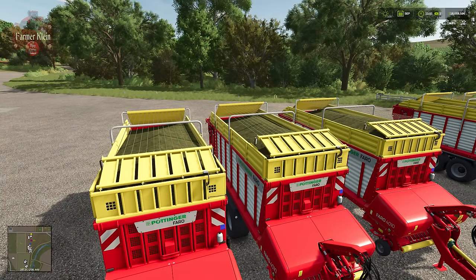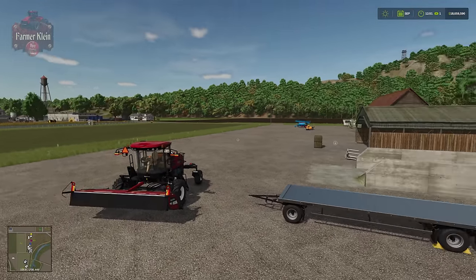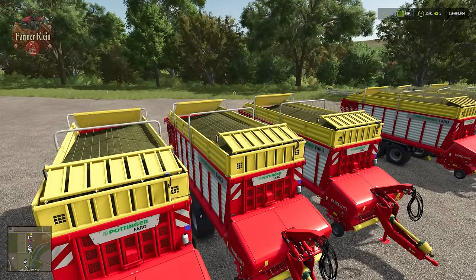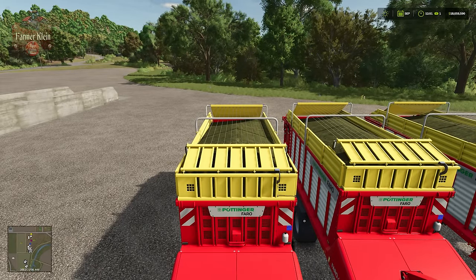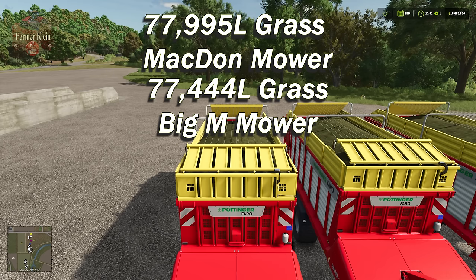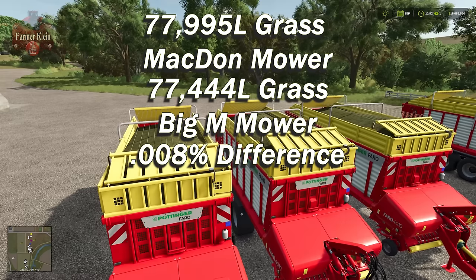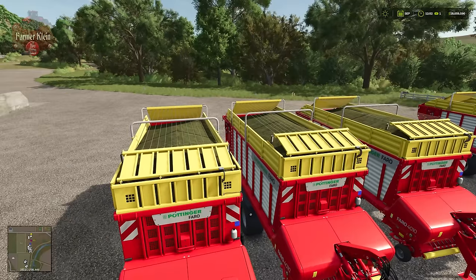The results are in, and I have to say I'm not overly surprised. We have, once again, three Pottinger Faro forage wagons — this is the grass collected from using the MacDon on Field 41. Two of these are full at 26,000 liters each, and the last one is at 25,995 liters — basically just 5 liters short of full. That leaves us with 77,995 liters for the MacDon and 77,444 liters for the Big M. The margin of error? Less than 1% difference between the Big M's three forage wagons and the MacDon's three forage wagons.